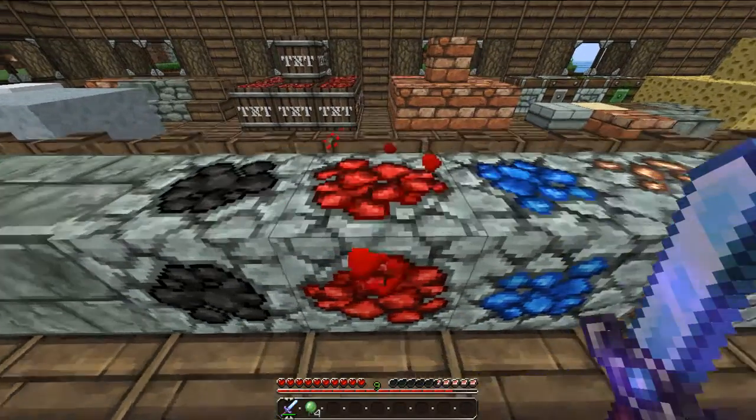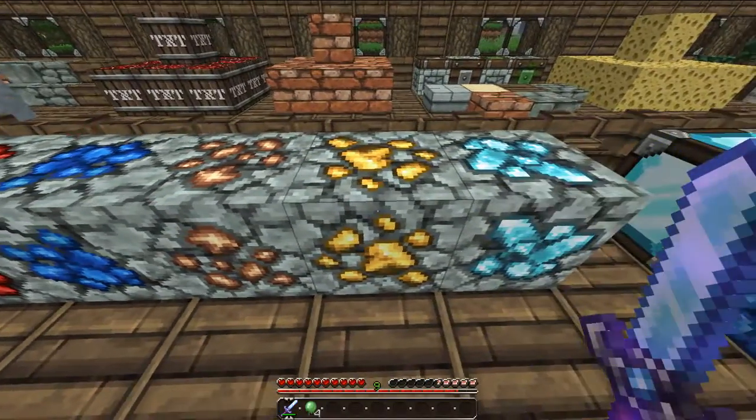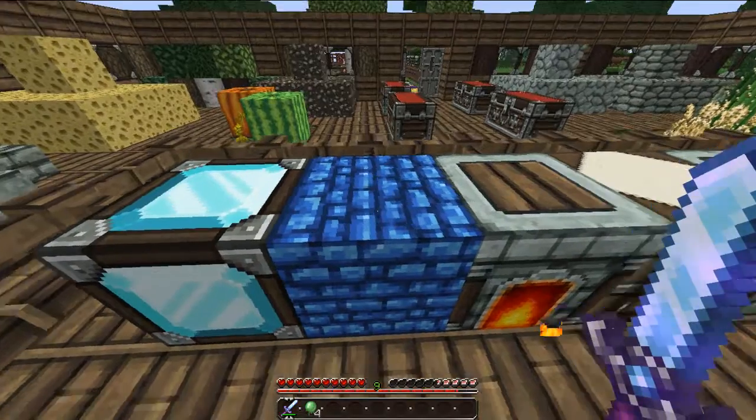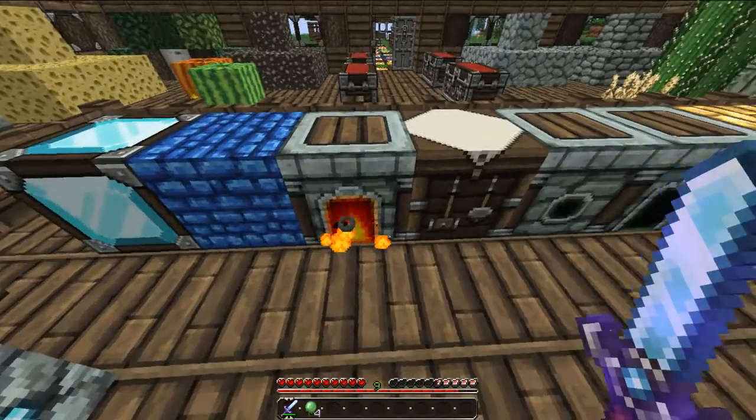The gold ore. The redstone ore. The lapis ore. The iron ore. The gold ore. And the diamond ore. The diamond block. The lapis block. The furnace with the inside bit, and it's lit. Which does look nice again.